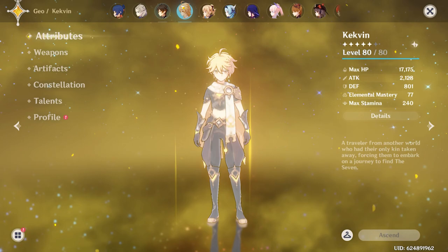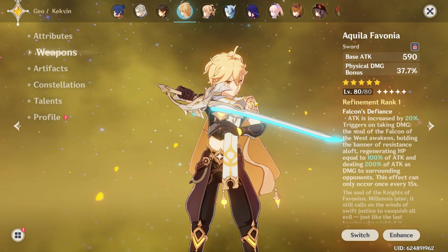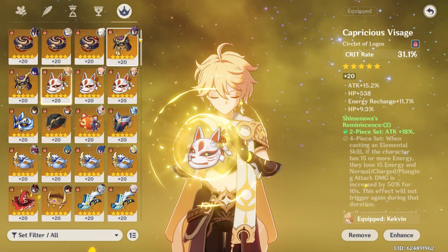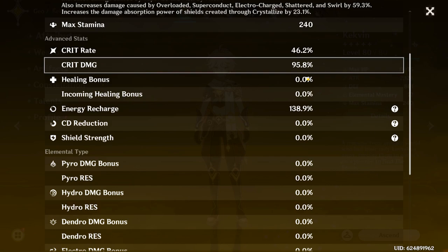Next up is Geo Traveler, who I just built recently. I don't regret building Geo Traveler — Traveler is one of my favorite characters looks-wise and I enjoy the playstyle, even if he isn't that meta. He's rocking two-piece Geo and two-piece Shimenawa. Talents are 1-10-11, and he's obviously Constellation 6. His crit split is 46-95 with 138 Energy Recharge.